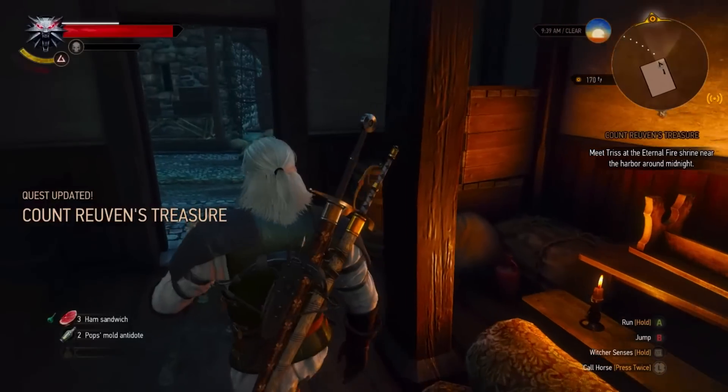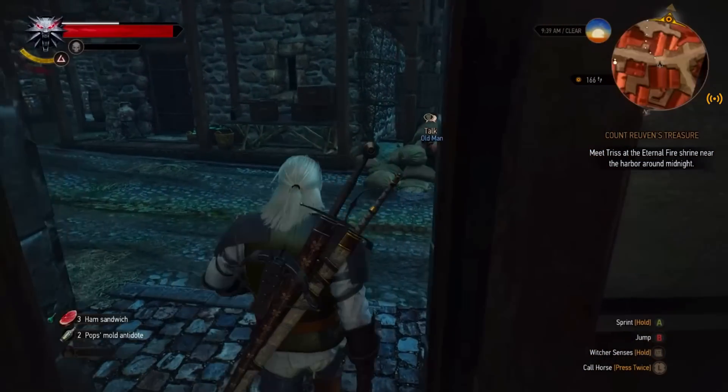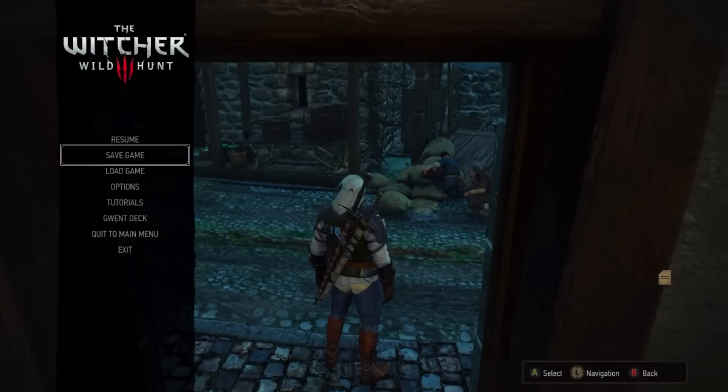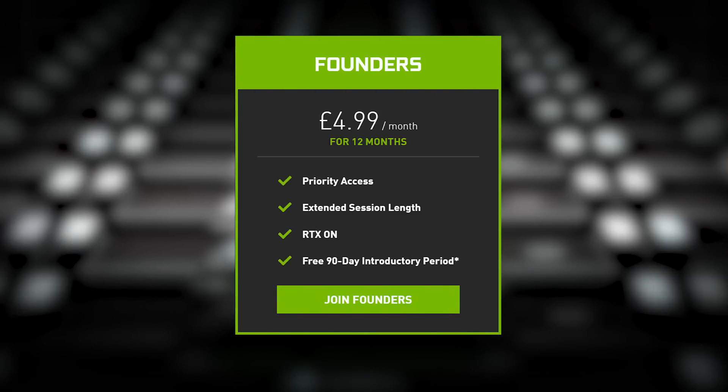At the end of that hour, you'll be disconnected from your game session and have to requeue to be reconnected. If you're playing a single-player game, this may not be as big a deal — the countdown tells you you're getting close to the hour, you save, wait to reconnect, and carry on. But with online games, I can imagine this being a real issue, disconnecting you at a critical point. So if you're not down with that, there's a Founder's tier costing $4.99 per month.